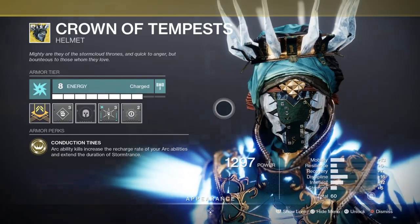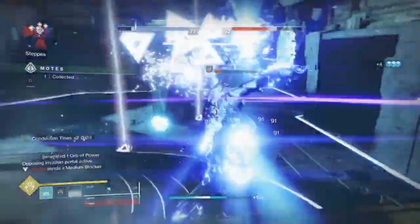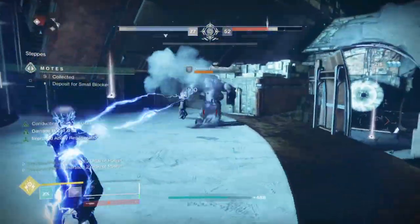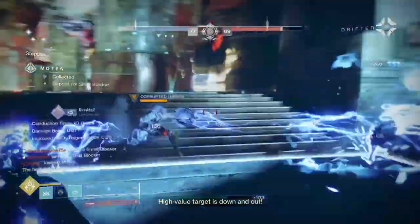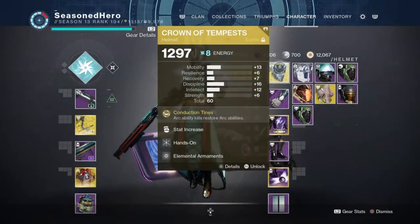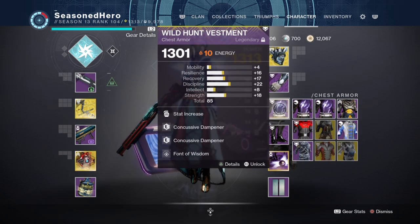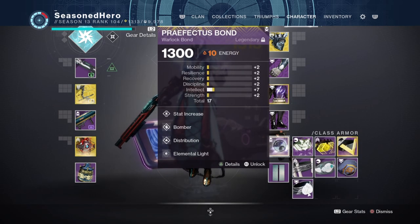Both will aid in quick super build-up over time. Resilience and Recovery will always be important, so it's recommended to have them at 50 to 60 — this lets you survive an extra hit. Strength can follow suit as it mirrors grenades but is used less often. For mods: Head has Grenade Kickstart, Hands On, and Elemental Armaments. Arms has Resilience, Fastball, Overload Bow, and Font of Might. Chest has Discipline, Concussive Dampener x2, and Font of Wisdom. Legs have Discipline, Better Already, Installation, and Elemental Ordnance. Bond has Minor Intellect, Distribution, Bomber, and Elemental Light.